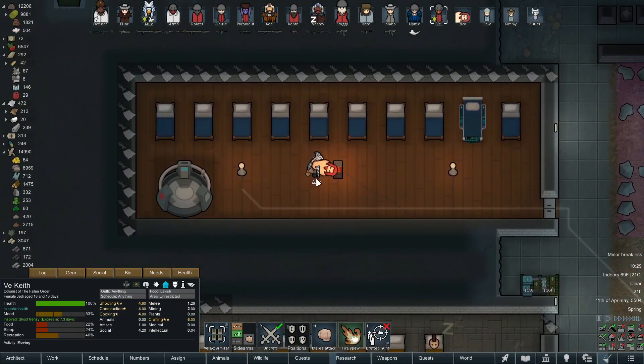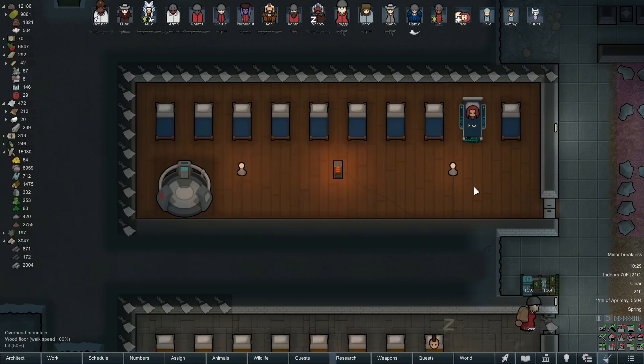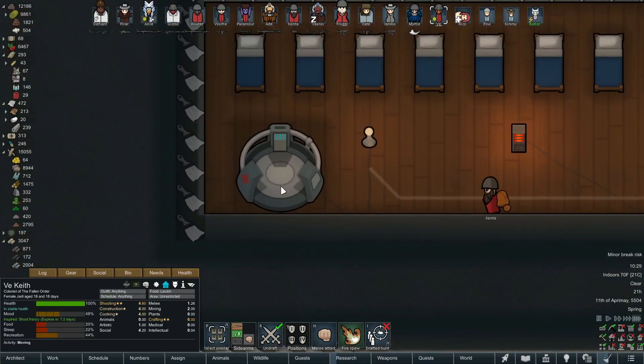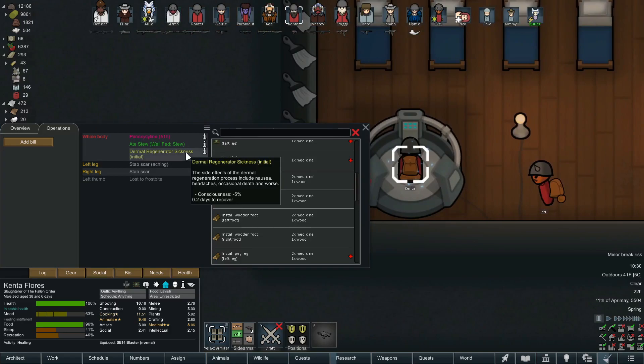Plan B: I thought about having somebody administer some stew to him — try and get his consciousness up just enough so he can walk and get up into the dermal regenerator, because then it'll start to heal his brain. First I'll get V since she can walk. Oh — never mind, Kenta just walked in. I think that's what auto-heal does — people just come and heal themselves. There are a couple people I want to prioritize though. As soon as they step in they get the dermal regeneration sickness.